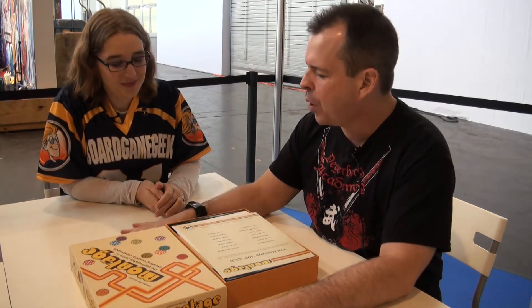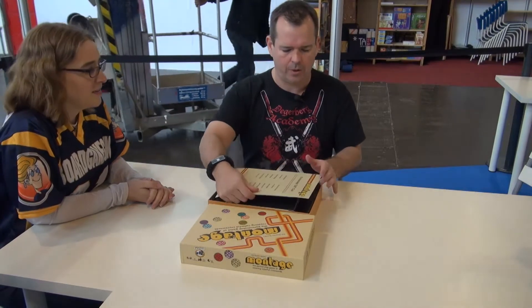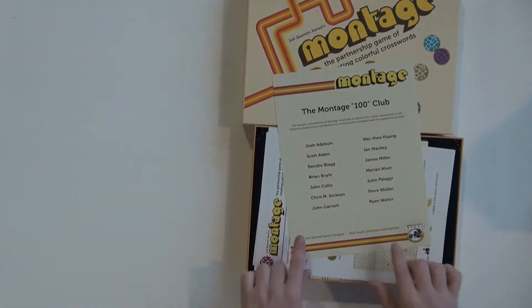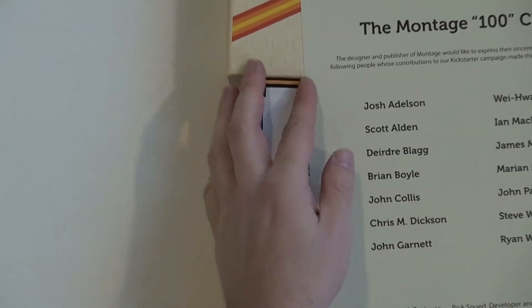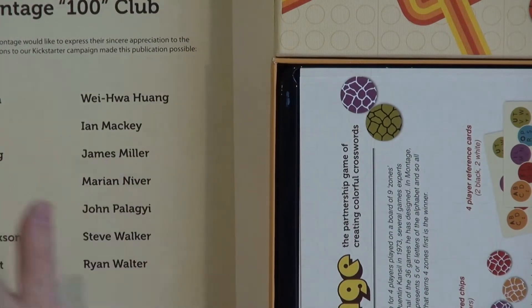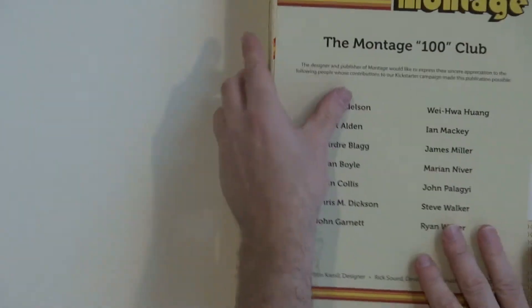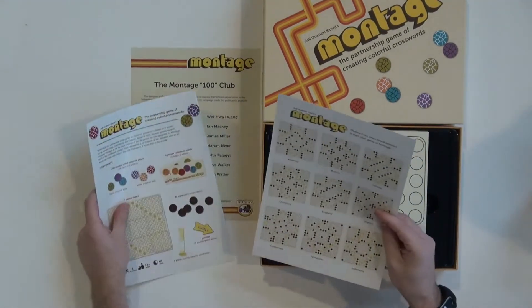Originally printed, I believe it was in '73. It's been a grail game for a long time. This is a four-player, two-team word game. We got to play it at Gen Con — at Origins, I think. We had a copy at Origins. Mr. Scott Alden, right there, is a member of the Montage 100 Cup.